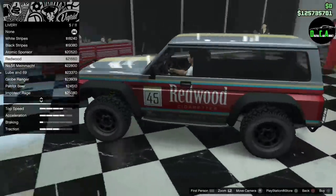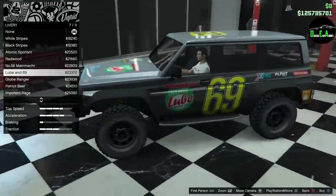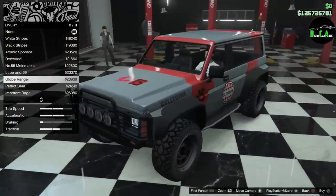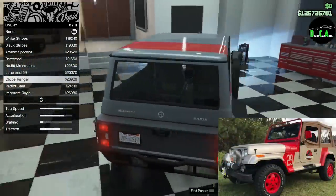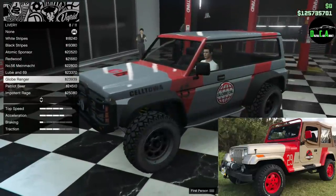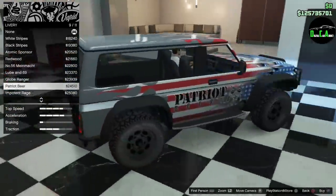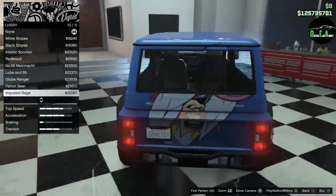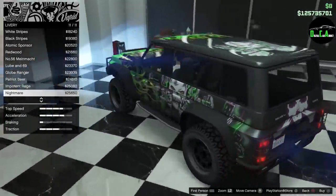...Redwood, number 56 Mindmont, Lube at 69 — I'm not even gonna make a comment on that — Globe Ranger which is kind of similar to the Jurassic Park Jeep livery, that's actually pretty funny, Patriot Beer livery, Infinite Rage, Nightmare. Pretty interesting selection.